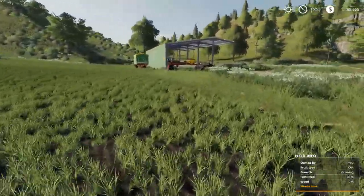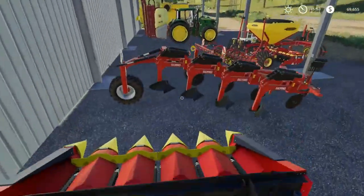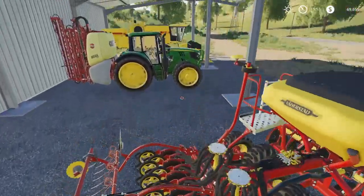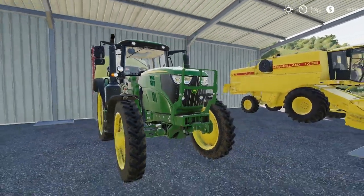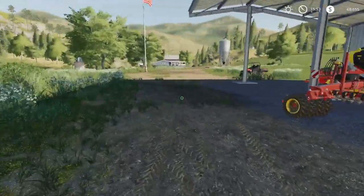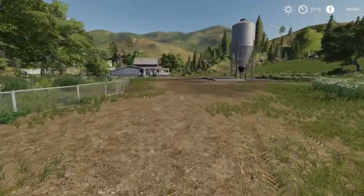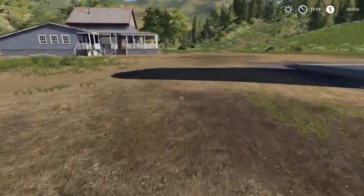I think I know what we're gonna get next. Let me show you the 6M real quick - I also picked up a corn header so we can harvest those soybeans, and we can do corn. The 6M actually does have a front loader attachment - I completely forgot - so I threw that on there.